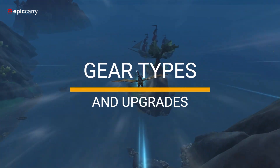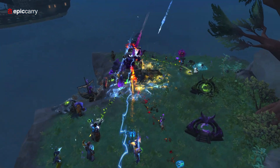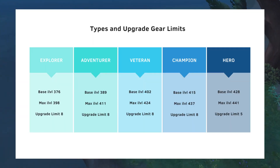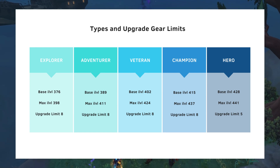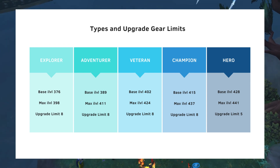The new season introduces revamped gear types similar to the PvP equipment system. You can upgrade gear through different ranks. The new armor is divided into five categories: Explorer, Adventurer, Veteran, Champion and Hero, with each type having its maximum item level.